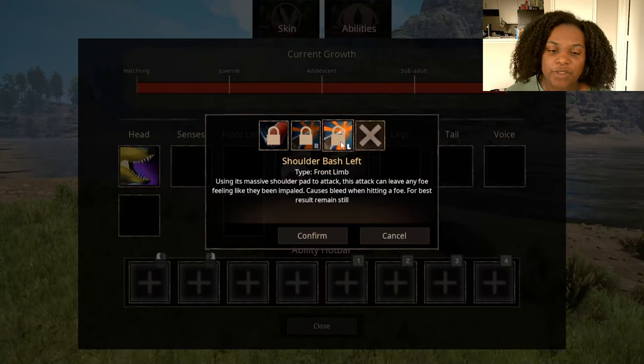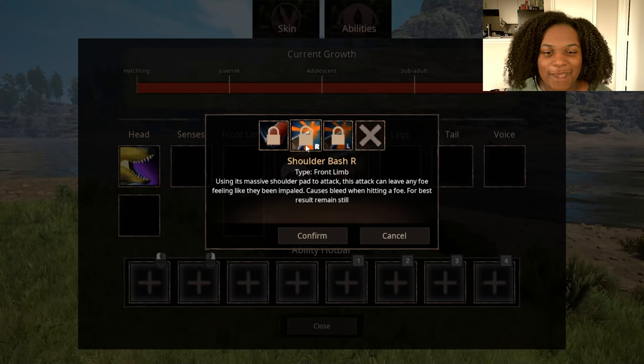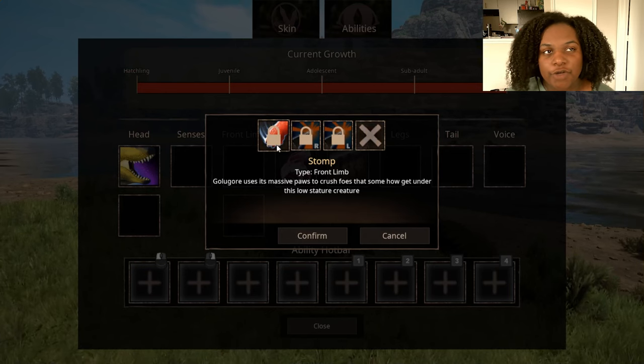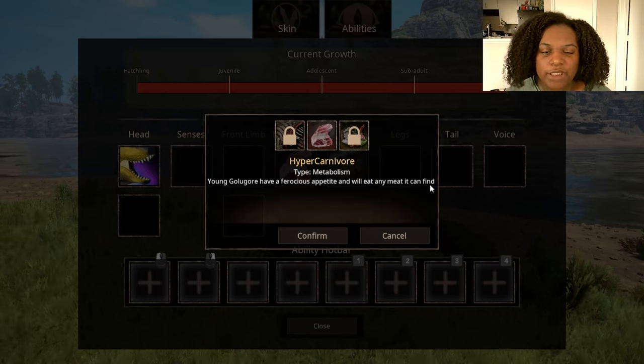For front limb, we have Left Shoulder Bash — using its massive shoulder pad to attack, causes bleed when hitting a foe, and for best results remain still. We also have Right Shoulder Bash for that. Then we have Stomp — Gologor uses massive paws to crush foes that get under its low stature. For metabolism, Hyper Carnivore means young Gologor have a ferocious appetite and will eat any meat they can find.